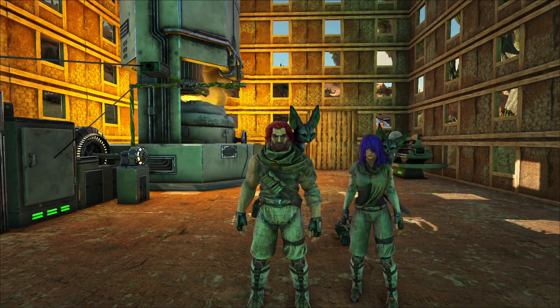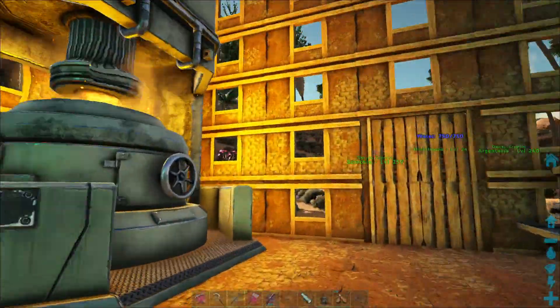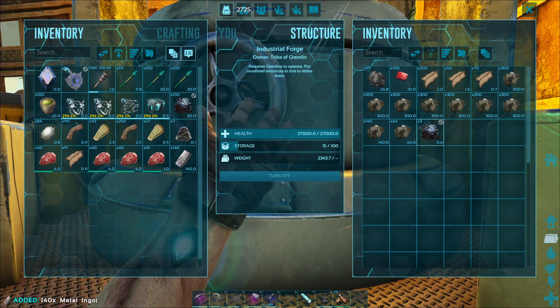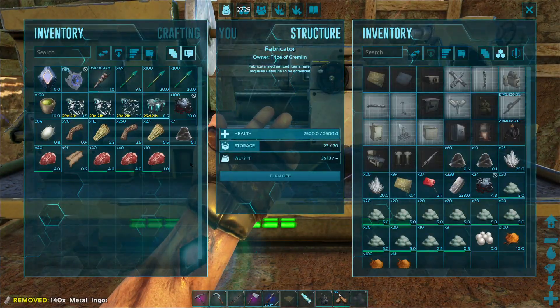Hey, Gremlin here with Hunter There, and welcome back to Ark. We're in Scorched Earth and in a house. We got this thing finished. And then this thing is set up to make this stuff, which is good for us. This is set up to make other things. I'm going to throw that in there with it.